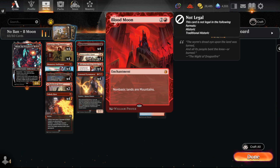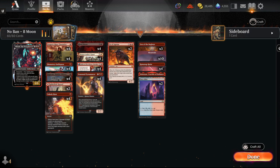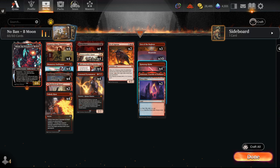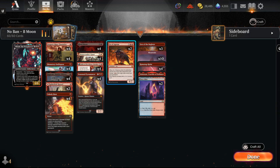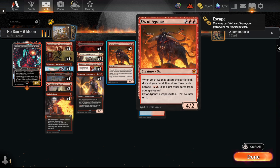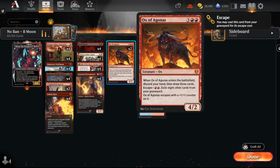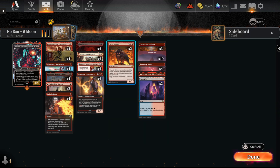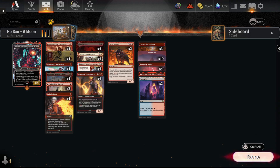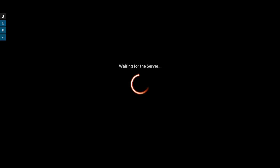Blood Moon turns all non-basics into mountains, so utility lands in our deck like Den, Ramunap Ruins, and Fiery Islet all get shut off. I posted a list earlier with Strike It Rich for more acceleration, but after playing a couple games I wanted to try Ox of Agonis — a card we can discard early to Seasoned Pyromancer, and then it's another way to refill our hand.